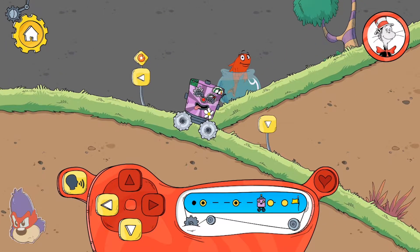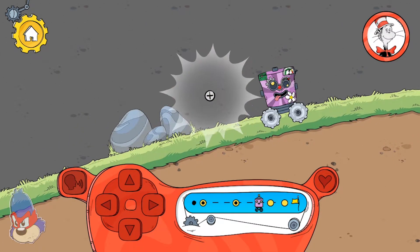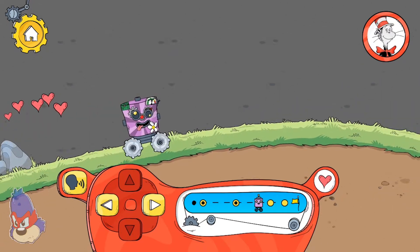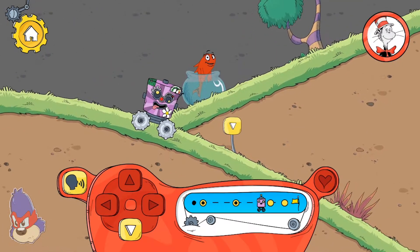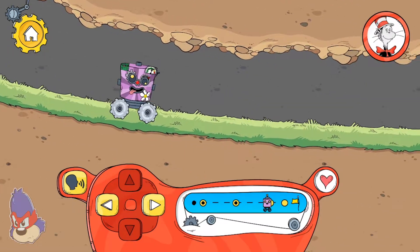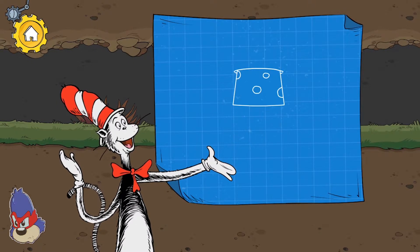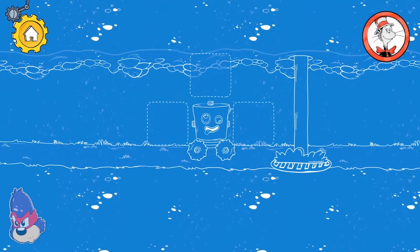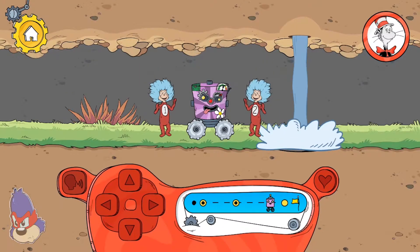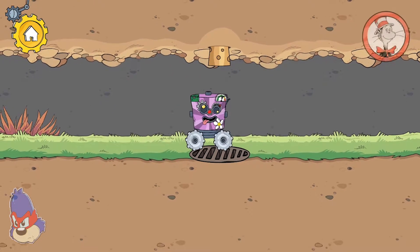Which way should we go? You found a sticker for your robot. I wonder what is down there. A cork can plug a hole to stop water spilling out. Looks like another problem your robot needs some help with. Yeah! That cork can plug the hole and stop the water spilling out.